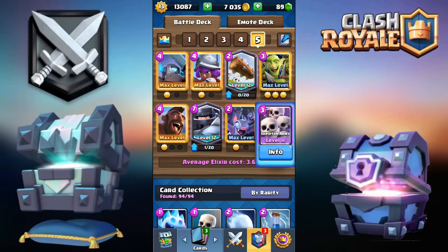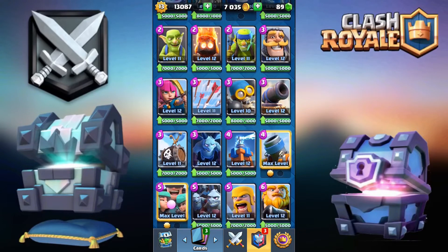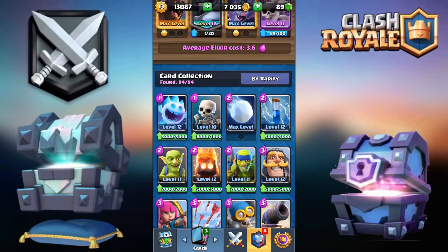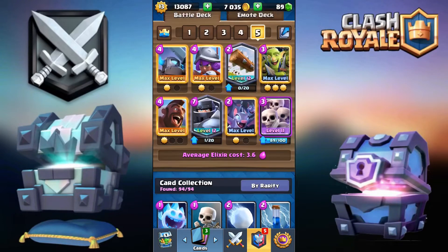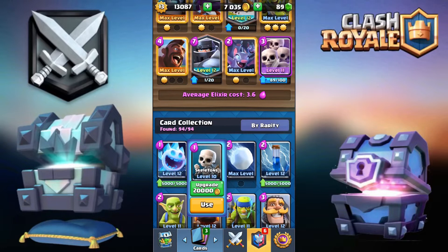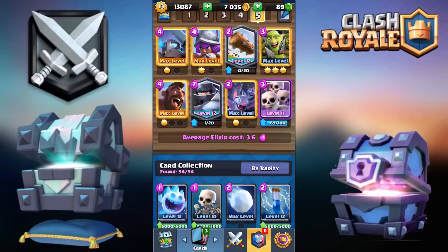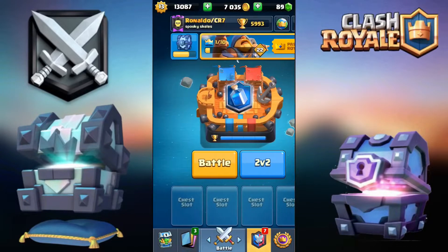For the goblin gang there's not much you can change. The skarmy you have the minions, spirit goblins, and archers — those will do just as well. For the bats you can go for skeletons or fire spirits if you want, but I'd just recommend leaving these three cards as is — just don't touch them.